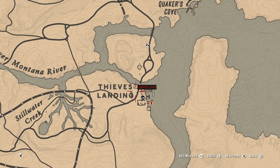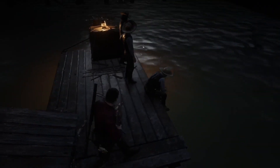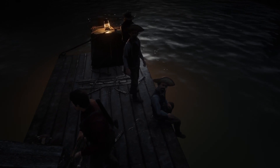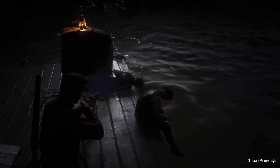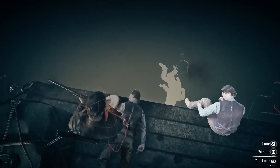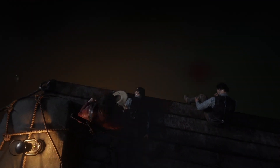Let's go down to Thieves Landing to find a hat for the next outfit. Here we have some fine young gentlemen sitting down on the dock — let's check the hats. Oh, this one looks great! So I'm going to steal this hat from these dudes. Let's quickly take them out — oh, the other guy just fell into the water! Let's pick up the hat and go back to the wardrobe.